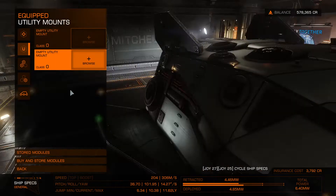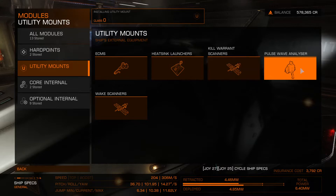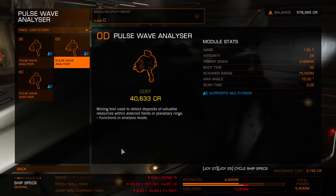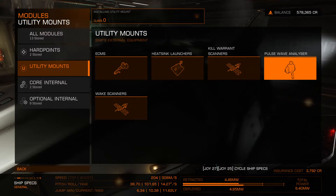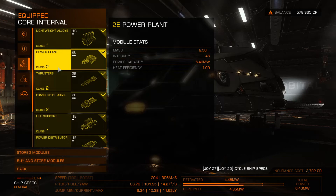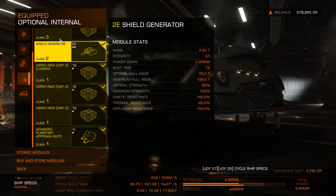We have a little pulse laser, which we're probably not going to use. Let's see what else we've got. ECMs, kill warrants, scanners, which will be useful down the road if we do combat. What do you do? It's a mining tool. Oh okay, we're going to need to use that at some point, just not now. These are all good, nothing that we need to do that's strange or interesting there.